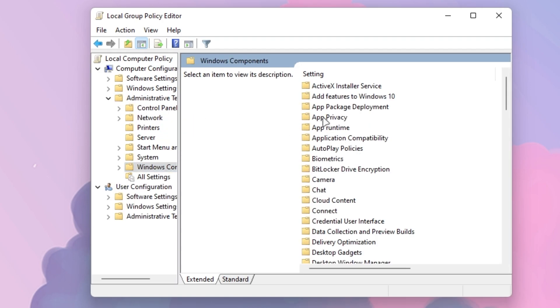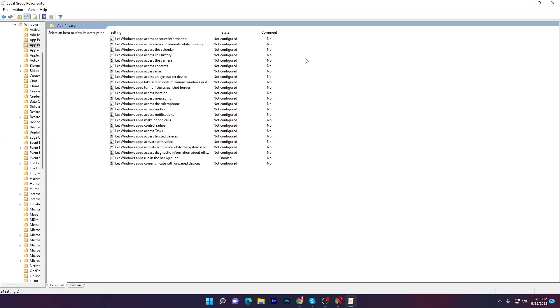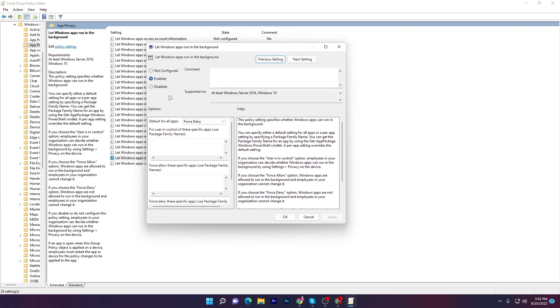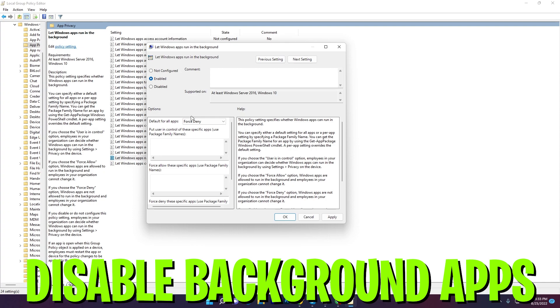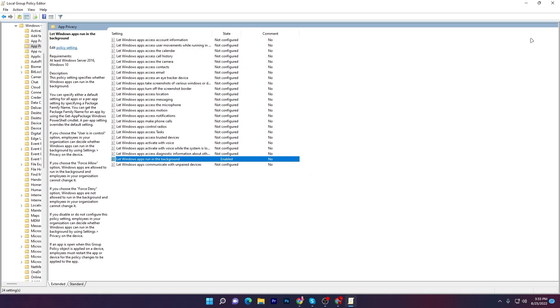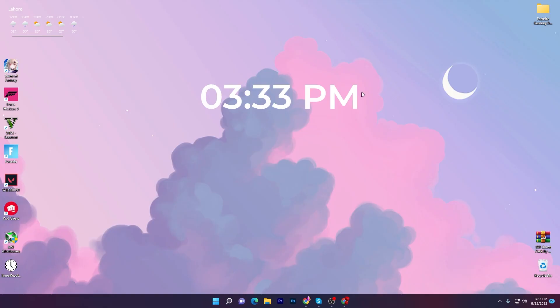Open up App Privacy — you will go to this kind of window. Now you need to find 'Let Windows apps run in the background.' Double click here, you will go to this window. Enable this option, go to 'Default for all apps' and set it to 439. This will disable all background running applications from your PC temporarily for the best performance of the game. Hit Apply and click OK, then close out this window.